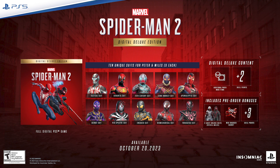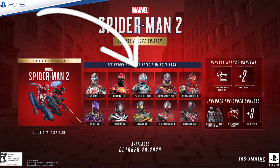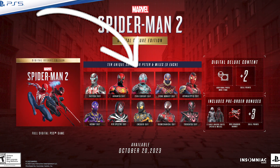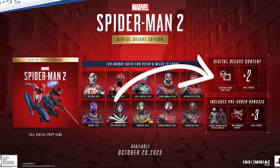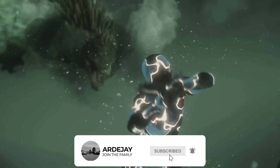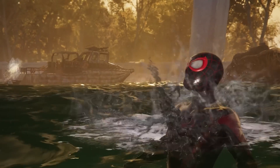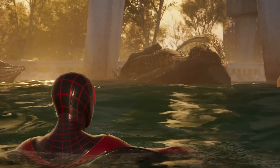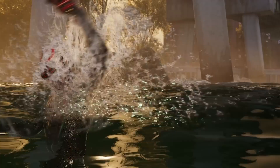The digital edition is going to be a PS Store exclusive and includes a digital copy of the game. It has 10 unique suits for Peter and Miles — five each created by guest artists — two extra skill points on top of the three that come with the pre-order content, and additional photo mode frames and stickers, which is something new. This version only costs $10 extra, which I think is worth it because you're getting extra content for only $10 more — best bang for your buck. People are going to be drawn more to the suits, but as you progress in the game, the skill points are going to matter.